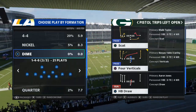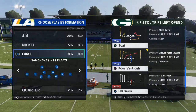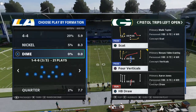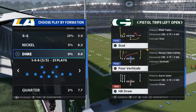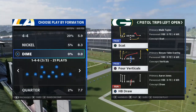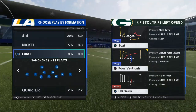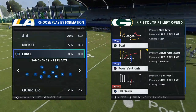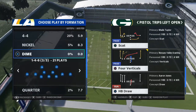Today we're talking about Scat out of the Pistol Trips Left Open — a really unique formation in the Arizona Cardinals offense. I wrote a comprehensive Madden 21 competitive bundle offense and defensive guide out of the Arizona Cardinals offensive playbook and the 46 defensive playbook, with over eight hours of video footage, multiple film study sessions, and updates covering all formations. One user called it the most comprehensive and detailed guide he's ever purchased.